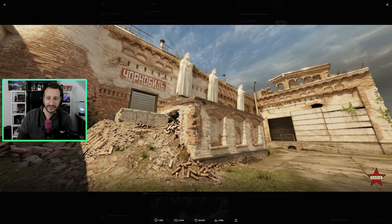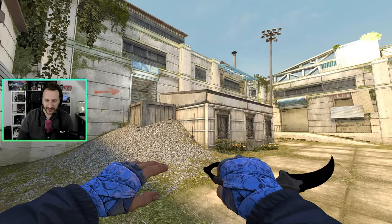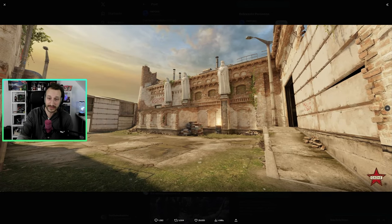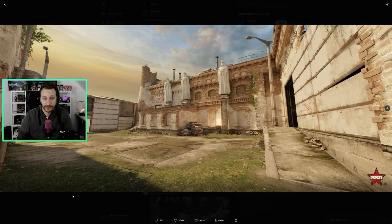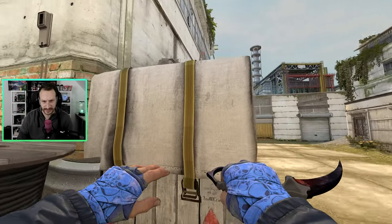Auf dem zweiten Screenshot sieht man Mitte aus einer anderen Perspektive, ungefähr aus diesem Bereich hier. Was direkt wieder auffällt: die Welt wirkt insgesamt größer und brachialer. Viele haben gesagt, dass das bei CS2 generell so ein Feeling ist — dass die Maps einfach gewaltiger wirken. Hier im ersten Screenshot suggeriert das natürlich auch die fehlende Box, die alles etwas kleiner wirken lässt, weil sie wirklich riesig ist.